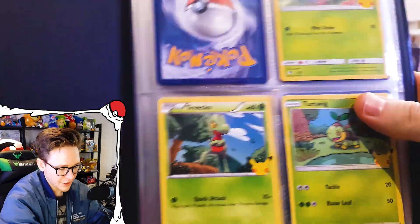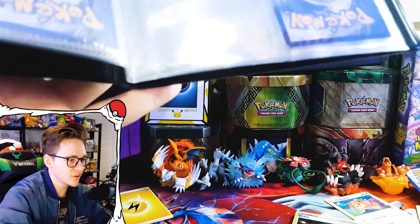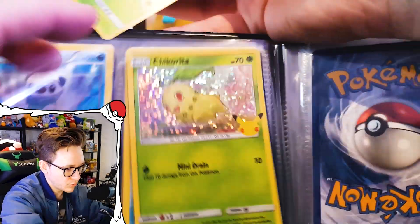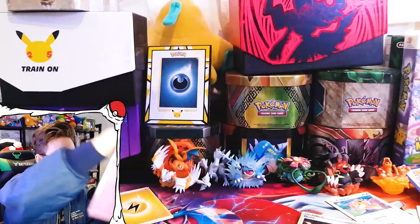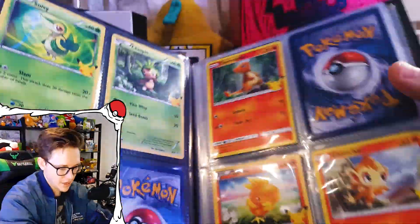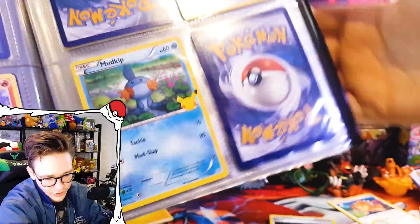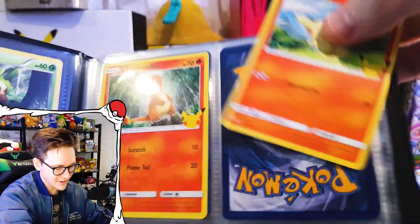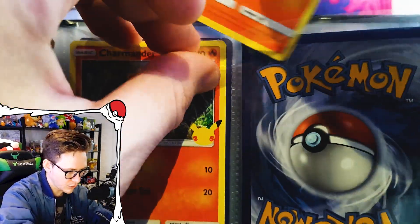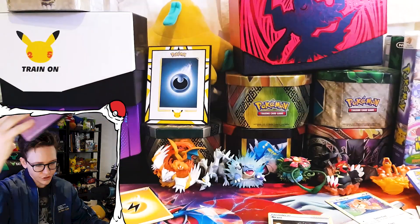So far I don't even have the non-holo Bulbasaur, so I probably should have gotten more excited about pulling the holo version. Little guy goes next to my Chikorita — very nice. Got the Charmander — do we have the Totodile? We've already got the Totodile. Do we have Cyndaquil? We don't — nice! We can put him in the common slot. We're doing well with our fire starters.